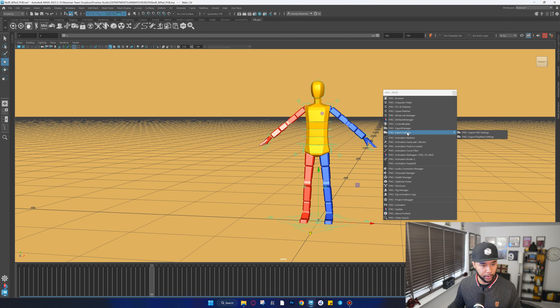Animation redirect requires its own video — it lets you tweak things like walk cycles, adding swings and twists. R9 Anim also deserves its own video; it's Red9's own animation file format that saves extra data you wouldn't get with a regular save. Track to locator creates a locator and tracks an object to it — check out my video on animating with locators, because it's your best friend in animation especially when cleaning mocap. The animation curve editor features a Butterworth filter, which we'll get into in just a moment.